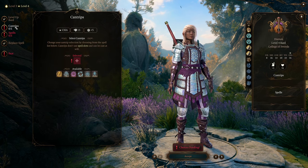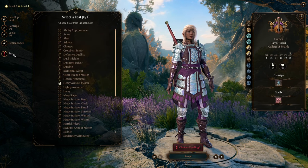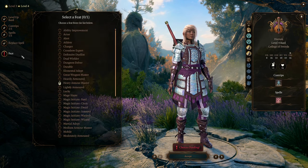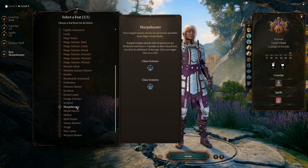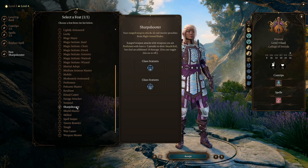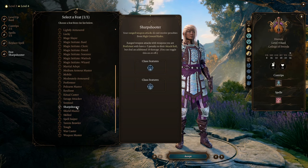Level 4 allows you to pick another cantrip and one more level 2 spell. I recommend replacing another level 1 spell with a level 2 spell. At level 4, you can also pick your first feat — pick Sharpshooter, which will greatly increase your damage with ranged attacks. Sharpshooter can be toggled on and off. Most of the time you should be fine leaving it on; however, when your chance to hit falls below 40%, consider toggling it off.